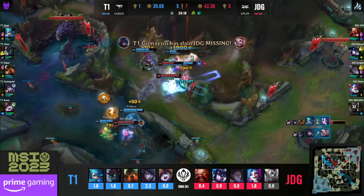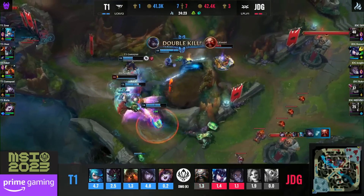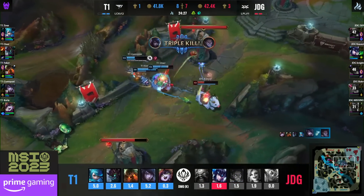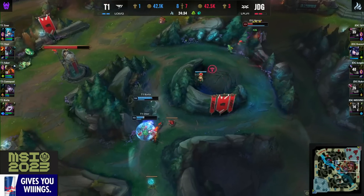Zaius diving into that back line. Missing is going to go down, and Kumayushi is just gigantic — he goes golden. And now Kanavi is no damage at the back. It's another team fight win for T1 at 24 and a half minutes. Why does this keep happening? T1 are just pushing through. They're going to have to go back to the Baron — they can't get Kanavi.